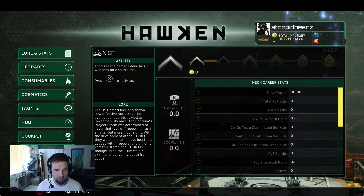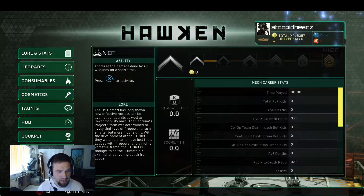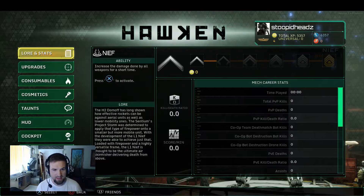The H2 Dom-Off has long shown how effective rockets can be against aerial units as well as lower mobility ones. The Sentient Project Storm was determined to apply that type of firepower onto a smaller but more mobile unit. With the development of the L1 Neif — or knife — they were able to achieve just that. Loaded with firepower and a highly versatile frame, the L1 Neif is thought to be the ultimate air skirmisher, delivering death from above. I'm going to keep calling it Neif — I like the sound of it. I like this lore behind it.